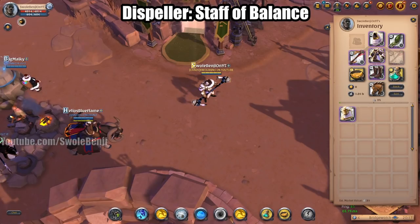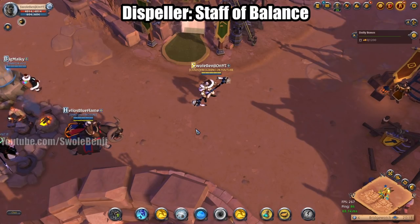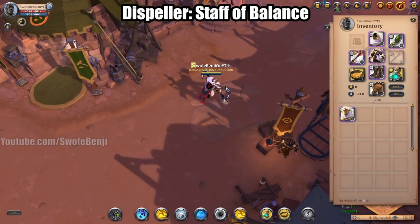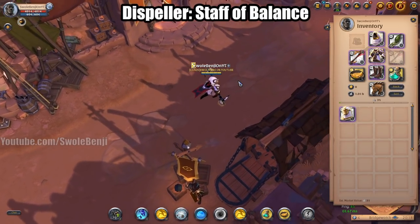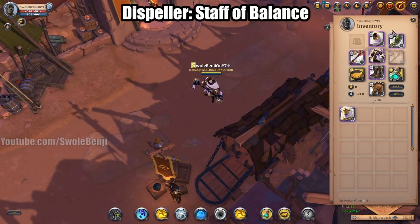This one's debatable whether you call it a tank or support build, but I'll put it with the tank builds. This is the Staff of Balance build. You're going to use Cartwheel with Stun Run and Mystic Rocks. The way this build works is you're going to be buffing your allies who have dived into the enemy, while also acting as an idiot magnet and hoping enemies attack you.